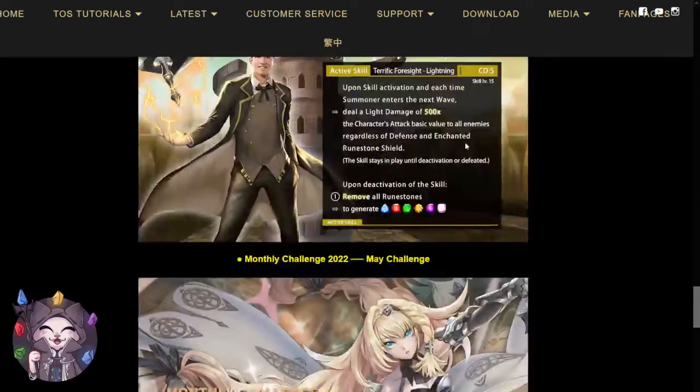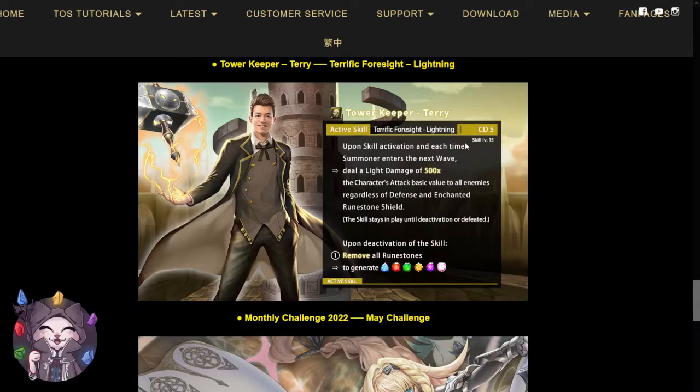Now let's take a look at his active skill. His active skill is a CD5 skill. Upon skill activation, and each time the summoner enters the next wave, you will deal a sniper damage of 500 times the character's attack basic value to all enemies, regardless of defense and enchanted runestone shield. This skill stays in play until the activation is defeated, and upon deactivation of the skill, it removes all runestones to generate enchanted runes of all single type.